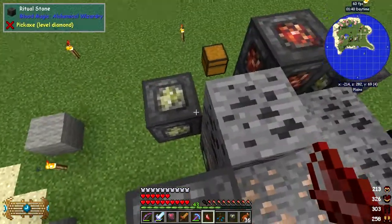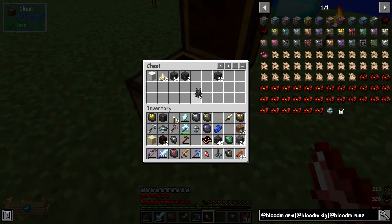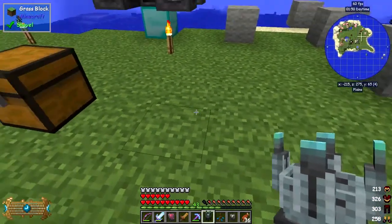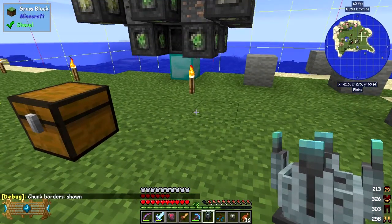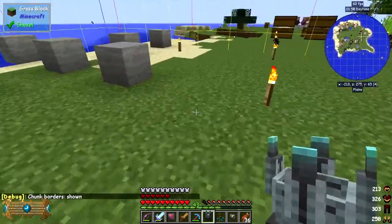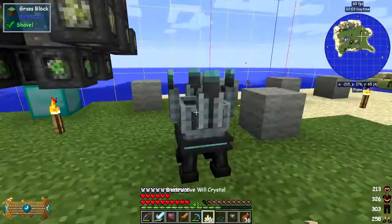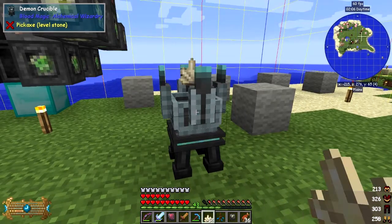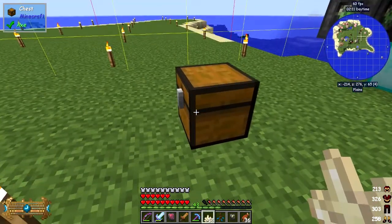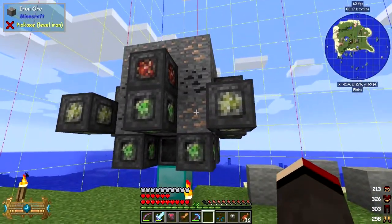So we can then set up the Ritual of the Crusher. If we put destructive will in here, everything that's broken is going to be broken with Fortune 3. Let's check the chunk borders first by pressing F3+G - everything is in the same chunk, no problem whatsoever. Let's put it down here and then take this destructive will and right-click it into here like this, and then we should see on our aura gauge that we've got destructive will.